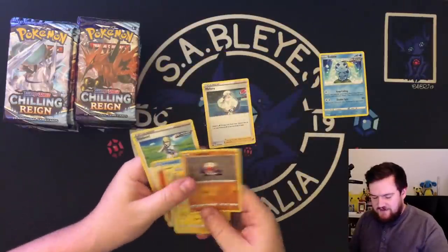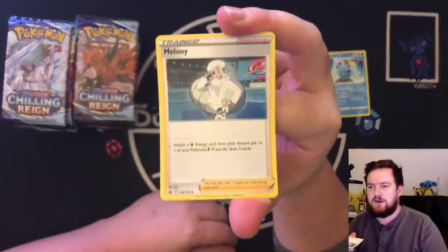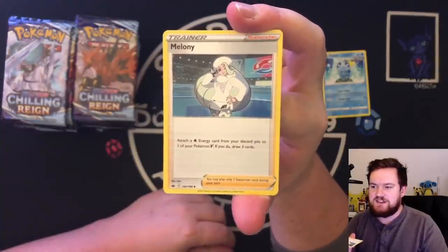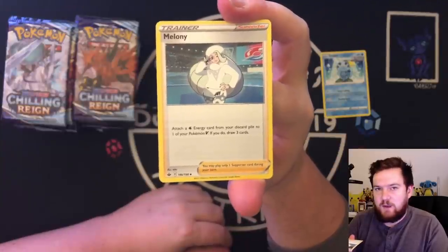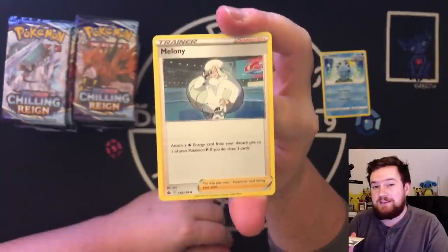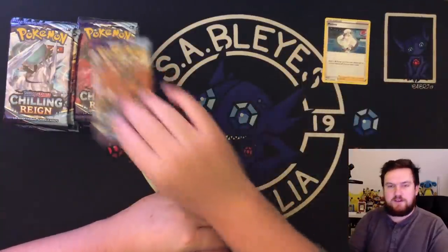We do have a Melanie. Let's talk about Melanie for a second. This supporter is actually very, very good. Attaching a water energy from the discard pile is incredible — you can attach it to one of your Pokemon V on the bench, and then you draw three cards. So it's kind of like Welder. It's going to see a lot of play. I would 100% recommend that you pick up a play set of this, because Melanie is a good card. In fact, it's better than Sobble.